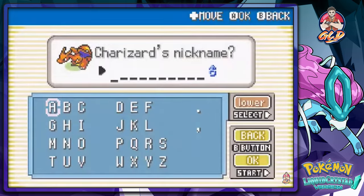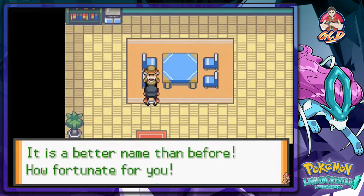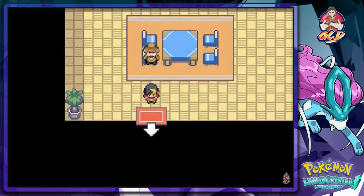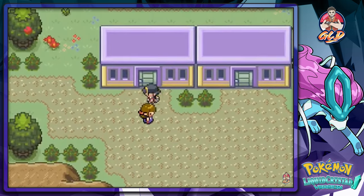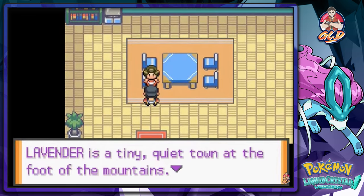Now we're going to be nicknaming our good old Charizard. Let's give it its old nickname: Godzilla! It's been a while since I named you Godzilla. We've got all our Pokemon nicknamed except Latios, because it's a badass. I'll eventually nickname the rest off screen.